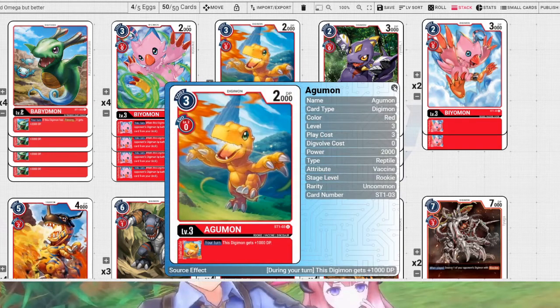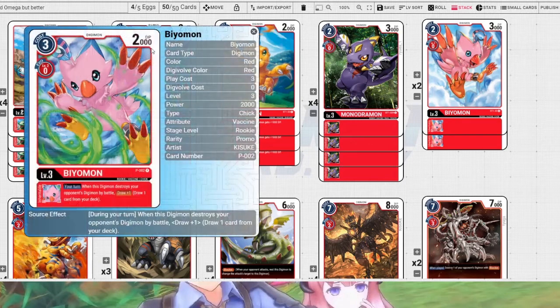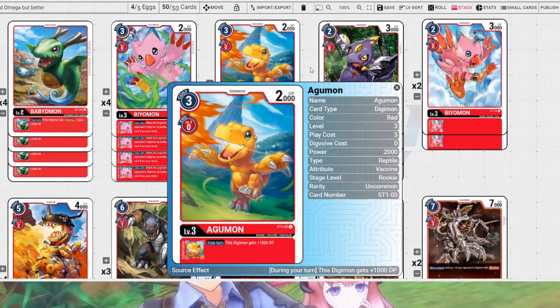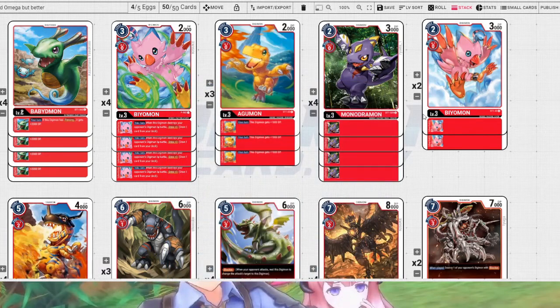We're running 3 Agumon. Originally in the previous list I had 4 Agumon instead of the Pyramon, and I had 2 Gyllmon. But we're not running Gyllmon anymore, because its effect is less likely to pop off than Agumon's straightforward plus 1k. We're still running the 4-2 Zimulas, so we're running about 13 level 3s.